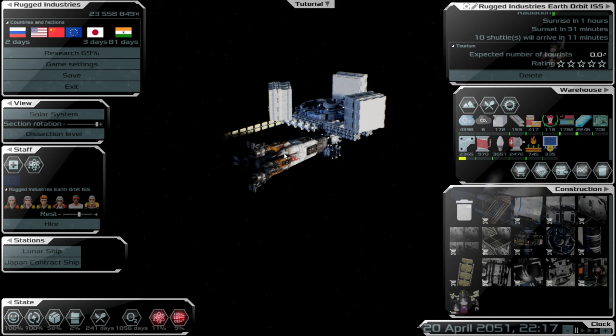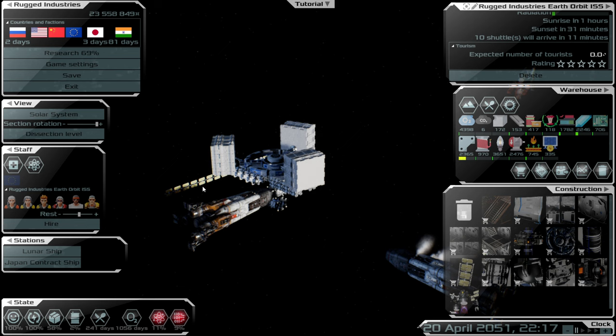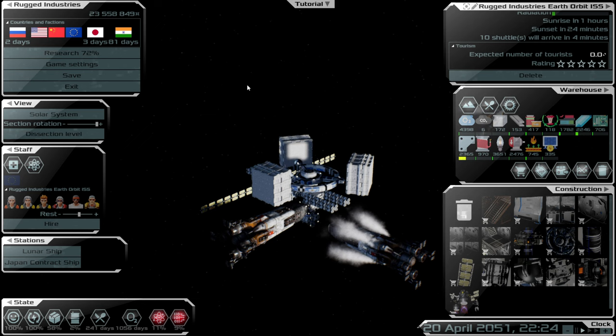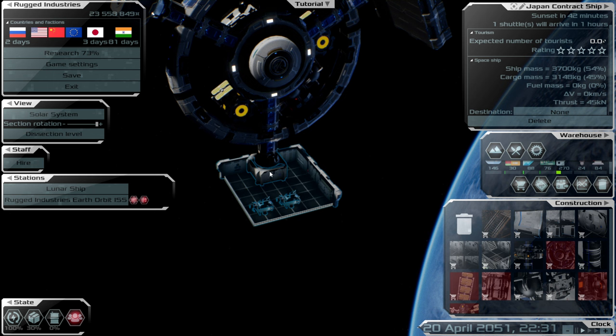Hello everybody and welcome back to another episode on Solar Gene. Today we're going to finally get to launch our lunar ship, hand over the contract ship for Japan, hopefully get a few more contracts going, and extend our station to our second module. Let's crack on - we've got a few shuttles arriving at the main station, and our research is still ticking over nicely.